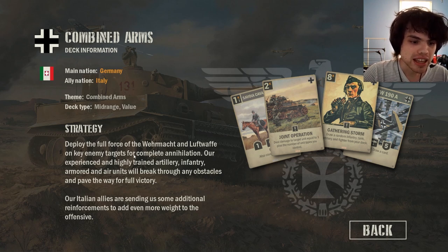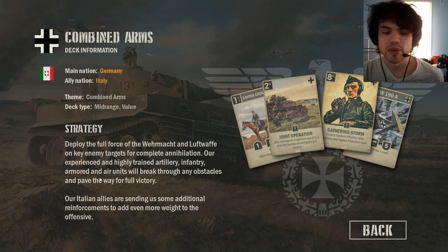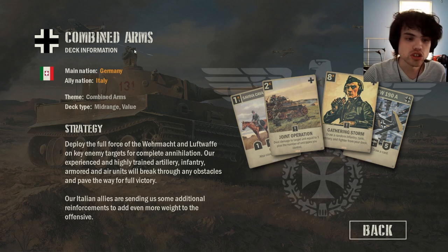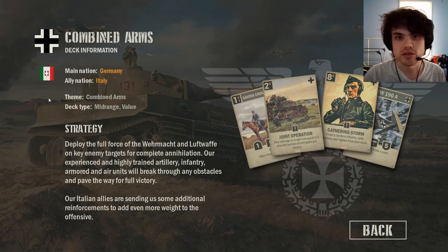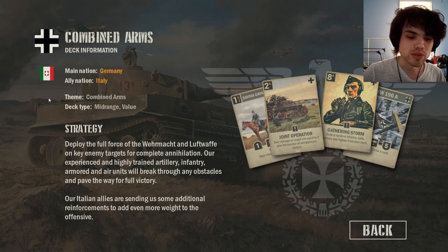It will also tell you in the strategy section a little bit on how you want to be playing this deck. The German-Italy deck — to start off with the German starter campaign — the theme is combined arms, which means you're going to be using units of lots of different types. In cards you will have different types of units: fighters, bombers, infantry, tanks, artilleries. You're going to be using all of these to achieve victory with this German deck.